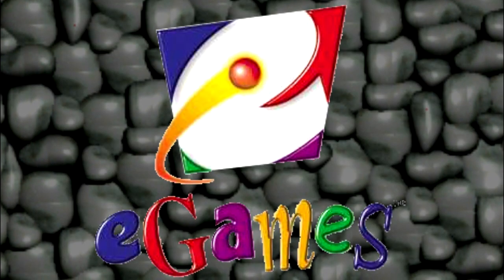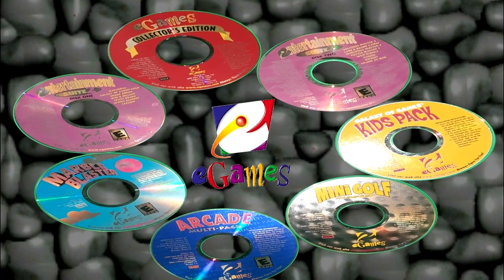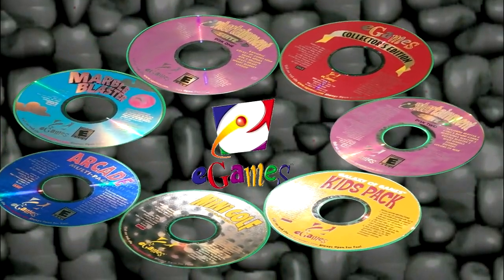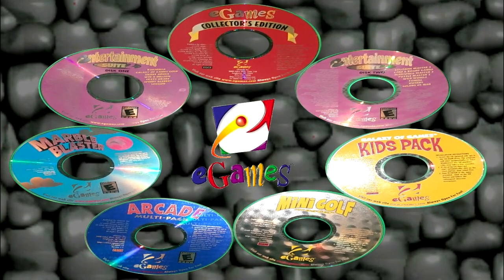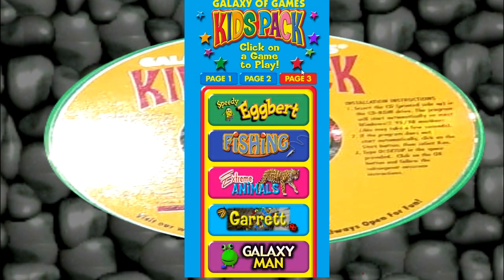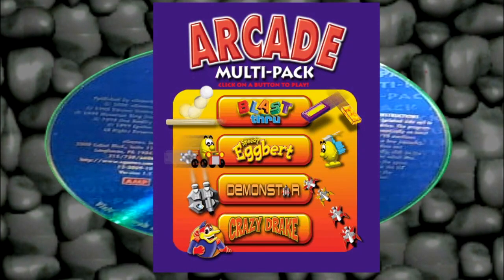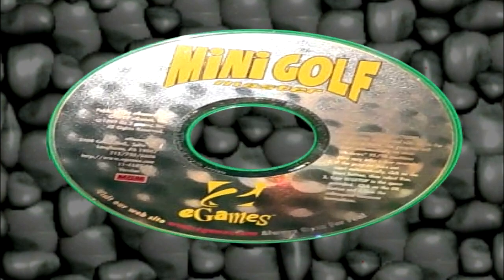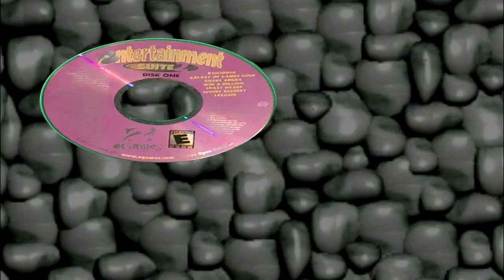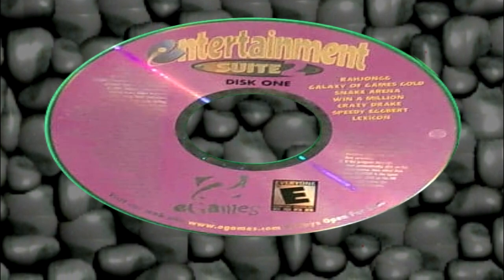The publisher, eGames, put this game out everywhere on almost every single one of their other games. This right here is my personal collection of eGames PC games. eGames Kid Pack contains Speedy Egbert, eGames Arcade Multi Pack contains Speedy Egbert, even their mini golf game contains a demo for Speedy Egbert, and Entertainment Suite 2 actually contains two copies of Speedy Egbert on the same disc.